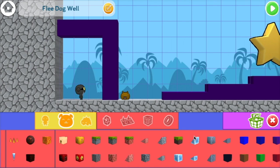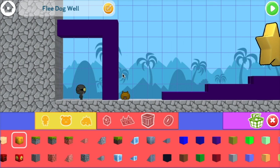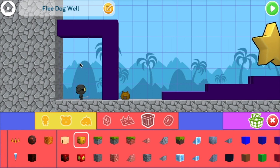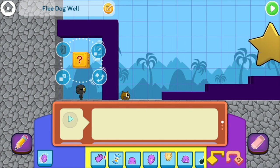Let's start by adding a question block. We could use any block, but I like the question block here because anyone who plays the game will try to touch it. Usually when any foo touches a question block, it hides, which is great for other games, but we're going to reprogram it to make the dog jump instead.